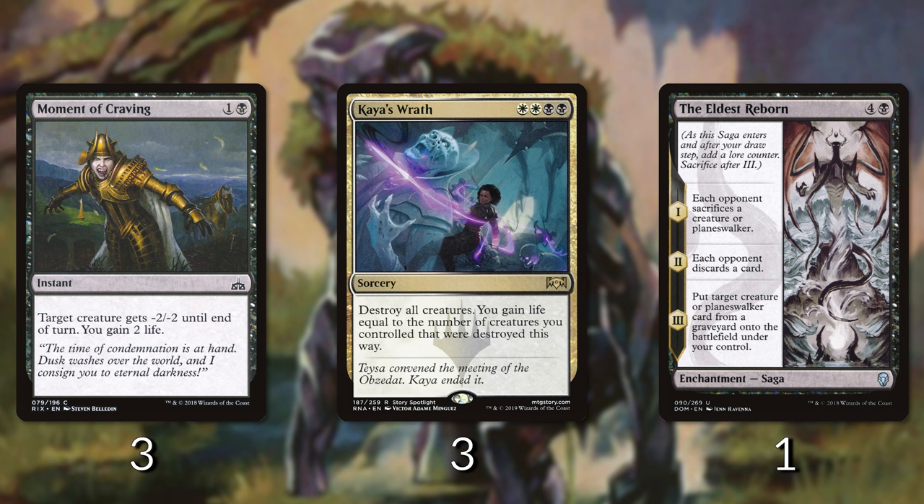Just before we jump into the game - don't be afraid to use removal. The whole point of the deck is black-white control, so use it when needed. Don't be afraid to chuck away a Kaya's Wrath on one creature - you want to keep the board as clear as possible to set up your combo. That is the most important part. So let's jump into our game and see what we do.